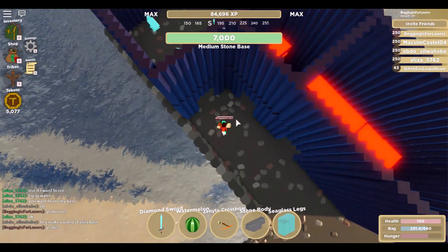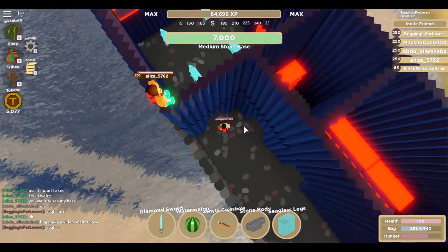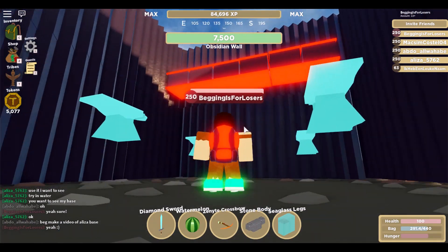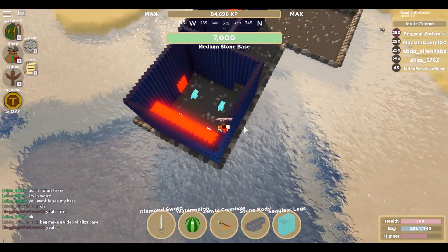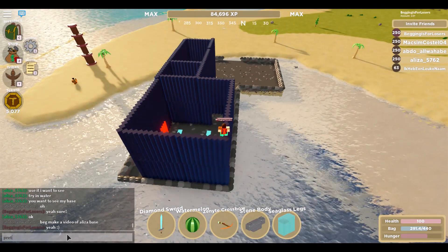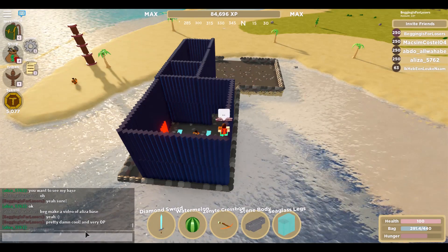This base has been separated into three rooms as you can see. It's all obsidian except for those anvils, because diamond anvils are the best anvils in the game. All those chests and all those walls have been crafted of obsidian, so she must have had a lot of obsidian to make a thing like this. You can steal stuff from the anvils if you are on the outside, and you can probably also break some boxes from the outside, so it is still a lootable base.